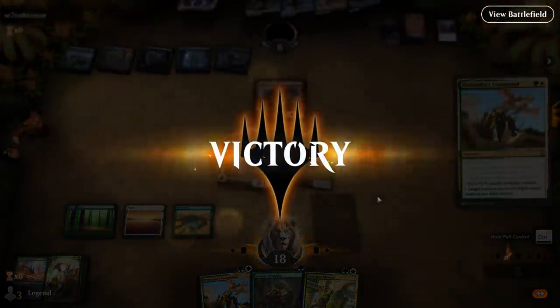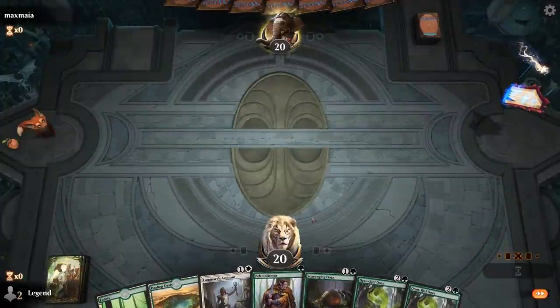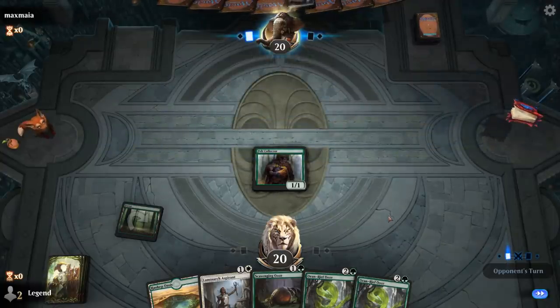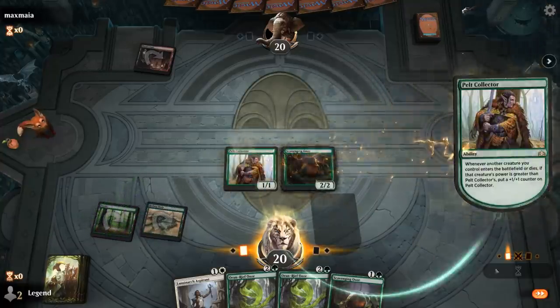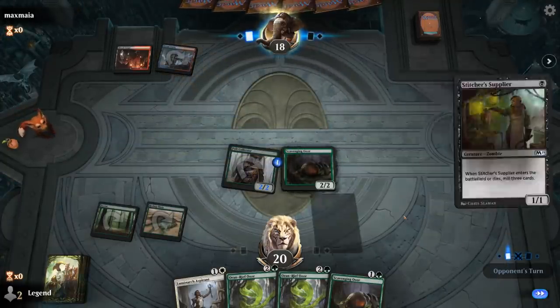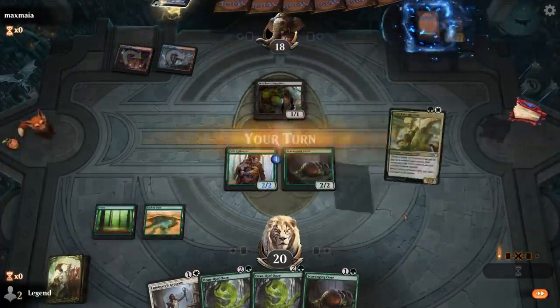Onto the next one. Alright, we're on the play with a hand that could use a third land, especially a white one, but we'll try it — we can always curve Pelt Collector into Ooze. Against black-red, the graveyard hate ability on Scavenging Ooze is usually quite useful. Looks like Grixis — Stitcher Supplier. So we're definitely going to make use of our Scavenging Ooze this game. We can attack; if they block we can wait and see what else they mill over for us to exile.